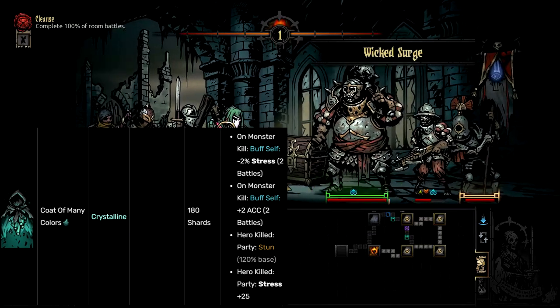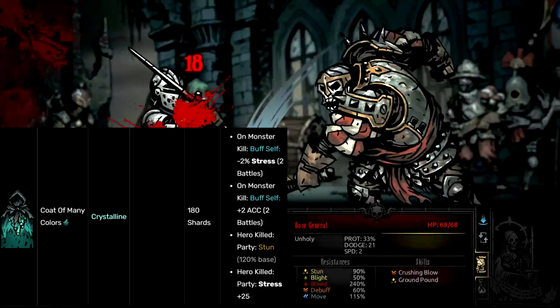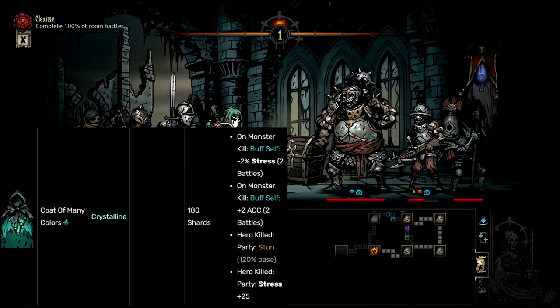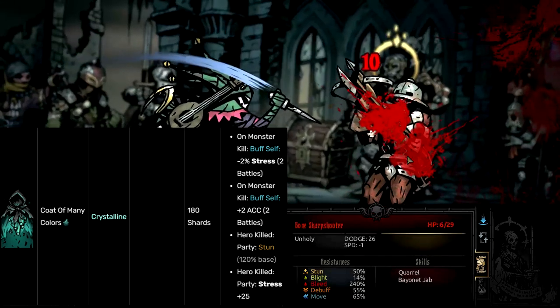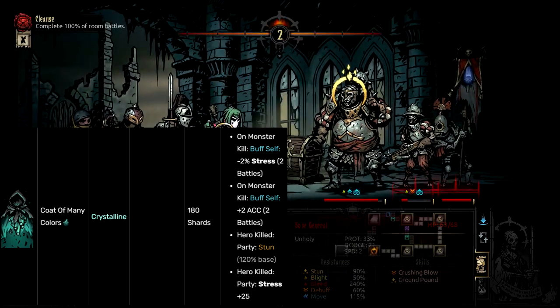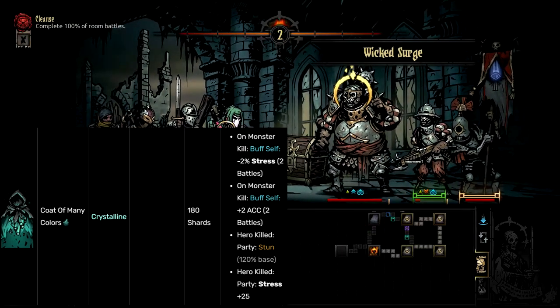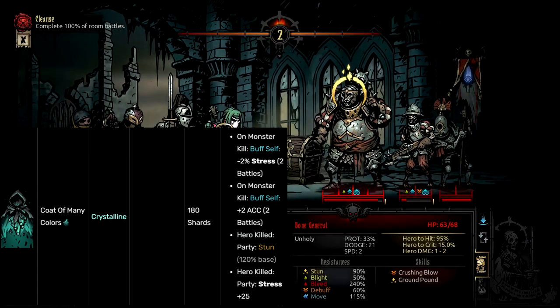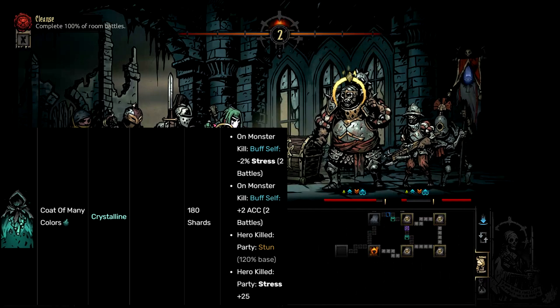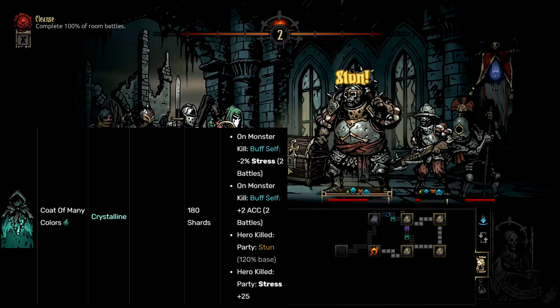On Endless, most people run Jester or Man-at-Arms for Command to increase accuracy or something like that. So you can't really afford to run low-accuracy heroes like a Leper and slap this on them for extra accuracy unless you already had Revenge — but you don't want to be running Revenge in Endless anyway because it only has one use per battle. And the minus 2% stress is just pitiful.